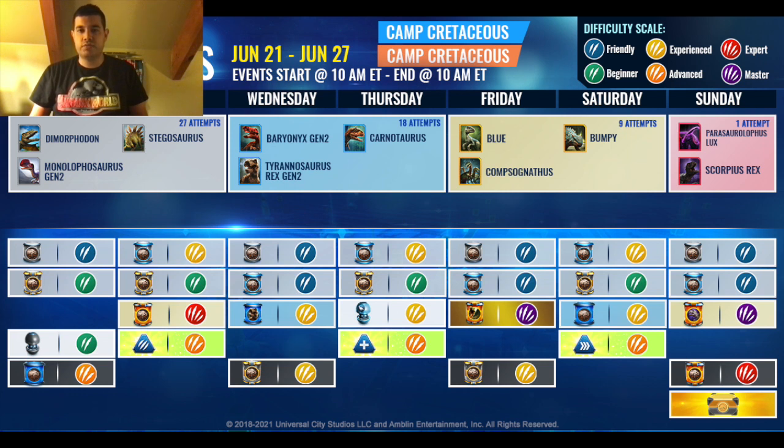Friday to Saturday, you will have an opportunity to dart Blue, Bumpy, and/or Compy. Like with the commons and rares, these ones have hybrids except for Bumpy. The one I recommend darting the most is Compy, because its hybrid is very difficult to make — this one has to be at level 20 and it's 200 DNA per fuse. On Sunday, you only get one attempt to dart either Parasaurolophus Lux or Scorpius Rex, so I recommend darting whichever one you are closer to either unlocking or leveling up.